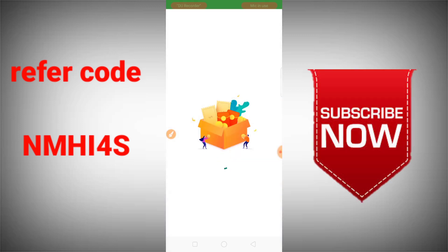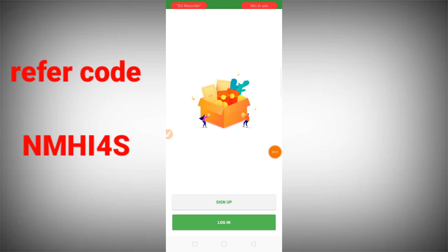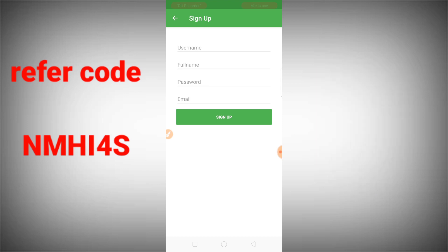If you want to open this application, you will see the screen. If you want to sign up, you will see the username, full name, password, email, and sign up.